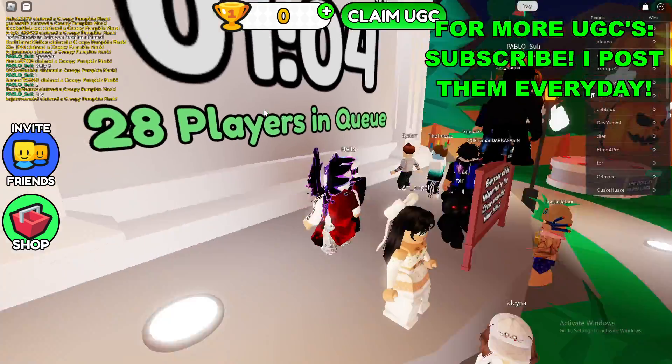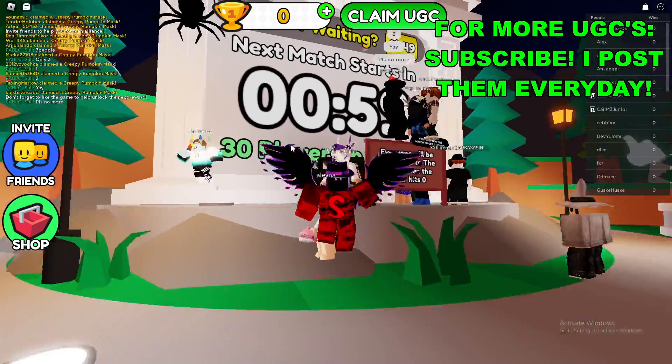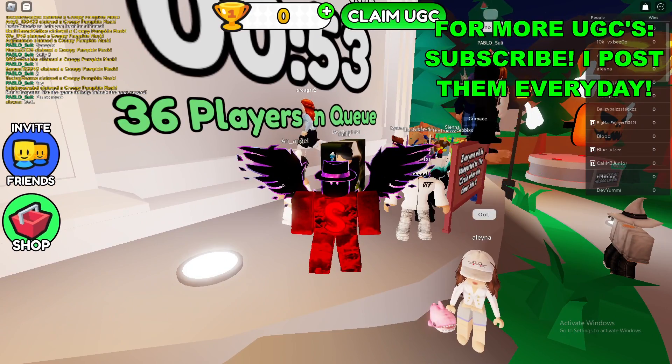You just want to stand here so you're waiting in the queue. When the game starts, you just need to stay in the circle until you're the last person remaining, and then you get a win and you can buy some UGCs.